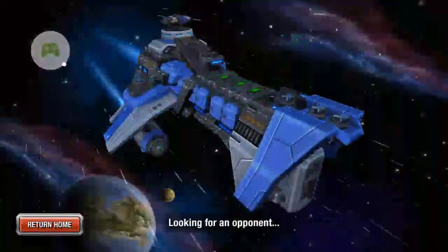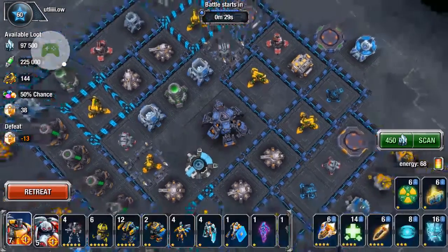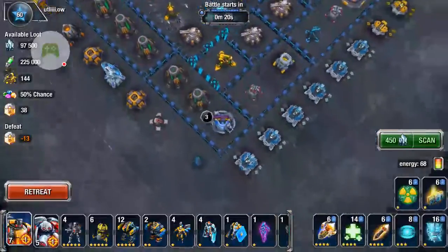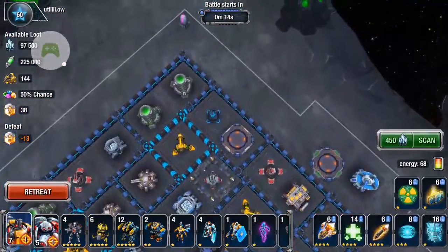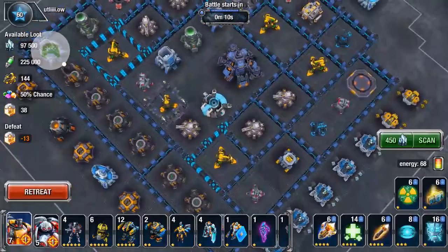Anybody who plays the game knows that sometimes it takes a while to find a base that's worth attacking. This one's a little bit better than the last one — he's got more uranium, he's got more ore, and I get less points for losing against him, so I think I'm gonna take this guy out.